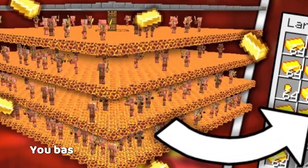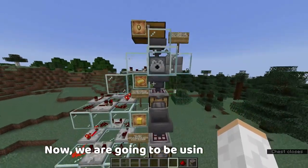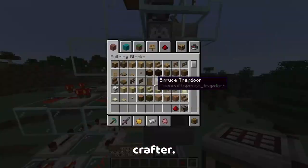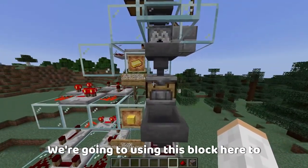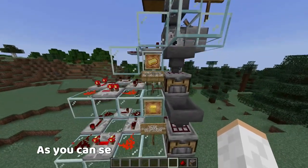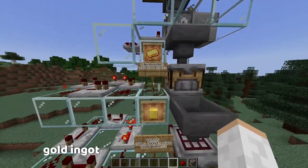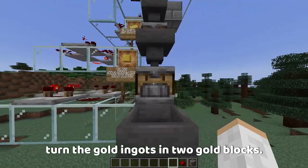If you've ever had a piglin gold farm, you basically get gold nuggets from that farm. We are going to be using this crafter block here to actually turn our gold nuggets into ingots, as you can see here — turn the nuggets into gold ingots. Then down here, we're going to turn the gold ingots into gold blocks.